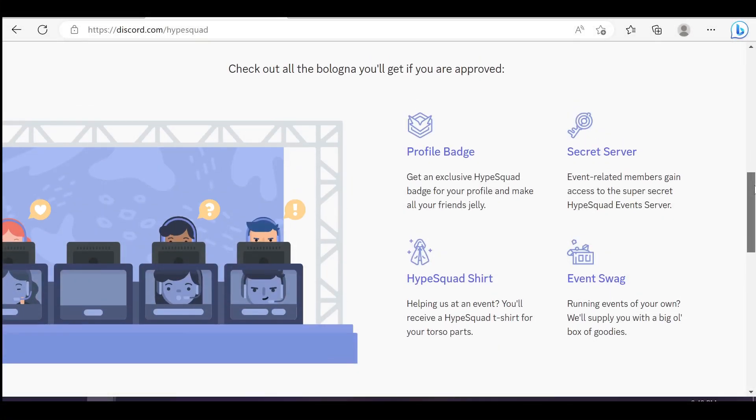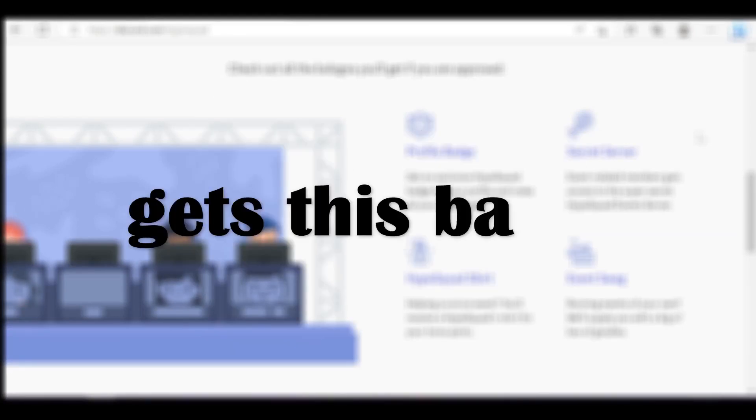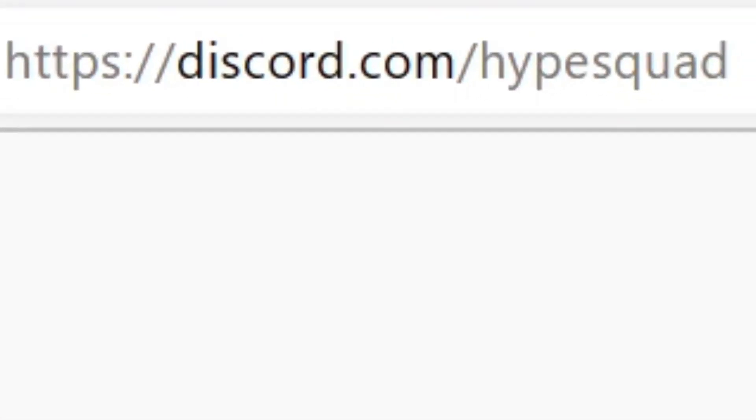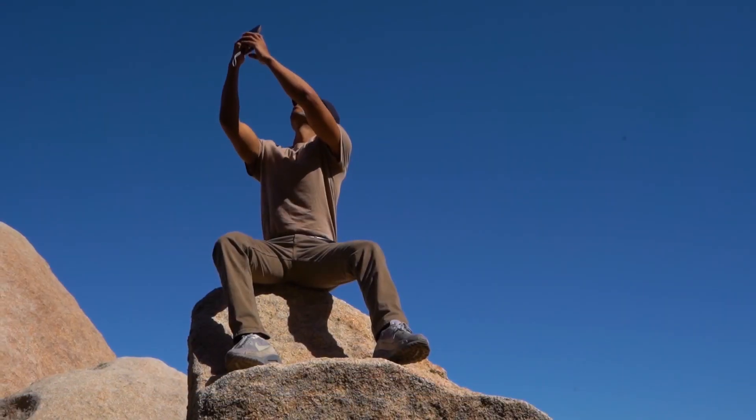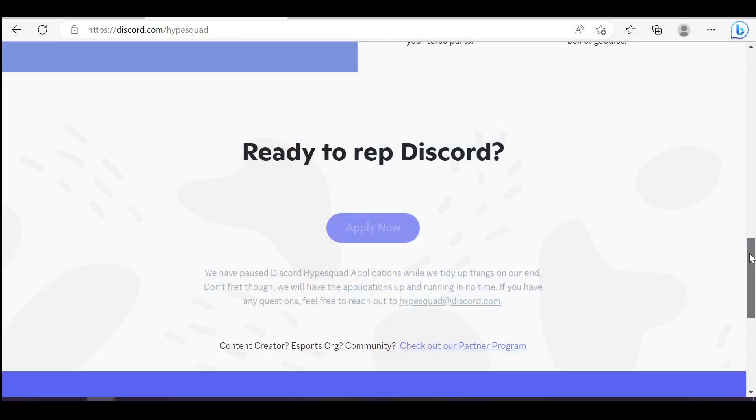Moving on to the HypeSquad Events badge — this badge is literally my dream since 2019. I've never seen anyone get this badge. I think they will never open the application form. You need to go to discord.com/hypesquad, answer some questions, take a selfie video, and send it to Discord, who then decides if you deserve it.